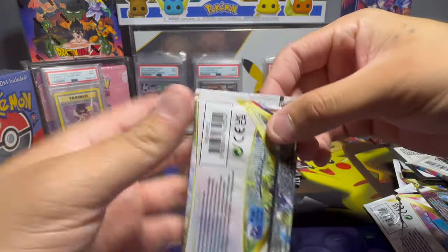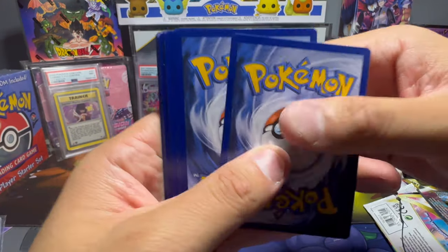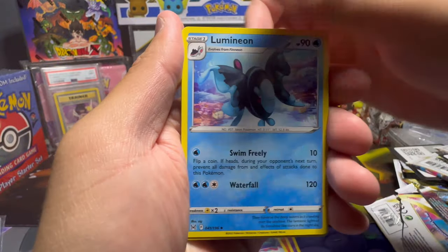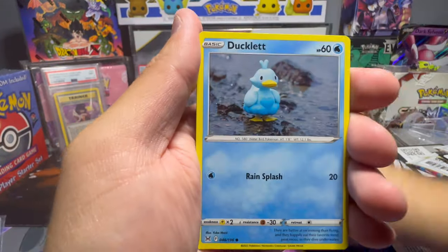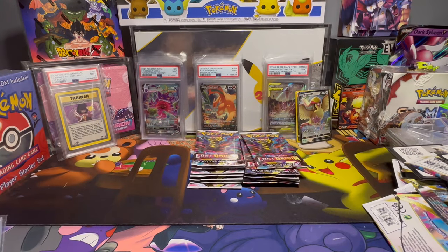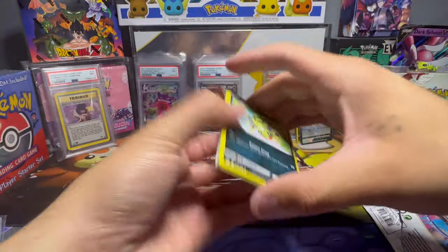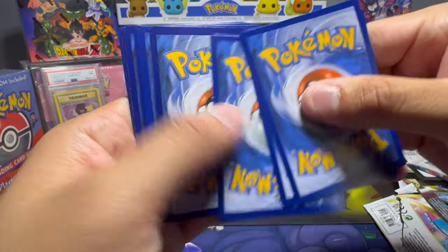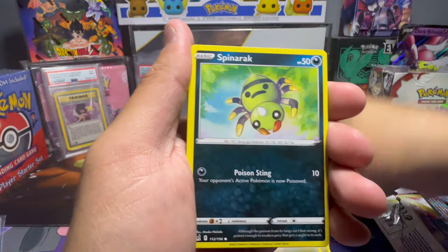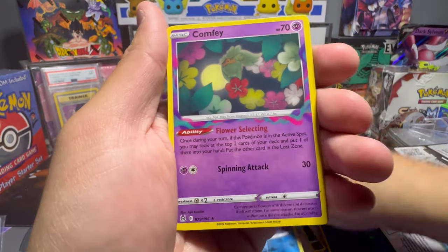I know the pull rates are definitely better in sealed booster boxes, and these were just 36 loose sleeve packs. But the pull rates are absolutely horrible in these packs. We got Psychic Energy, Torkoal, Mirage Gate, Mienfoo, Finian, Binacle, Zorua, Ducklett, Ghastly, Poliwag Reverse, and a Sableye hollow. I haven't had luck with my pulls lately. I opened up two ETBs and a UPC for 151 and didn't pull any of my chase cards — well, actually I did pull the Nido King Art Rare. Snowrunt Reverse and a Comfy non-hollow.